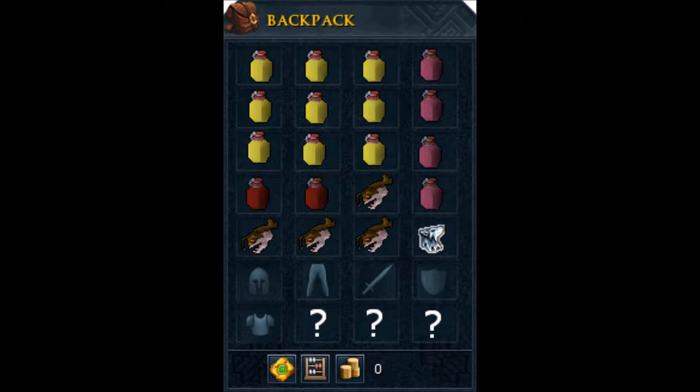Your beast of burden should be filled with rocktails and at least two brews and three super restores. The armor icons are for whatever switches you may need.